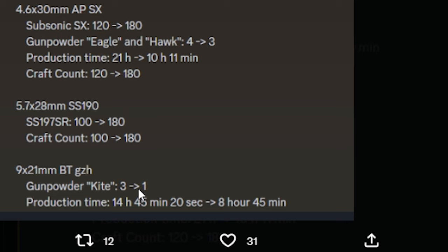If you craft BT bullets, you need one Kite gunpowder, and production time went down by 6 hours, which is a good thing.